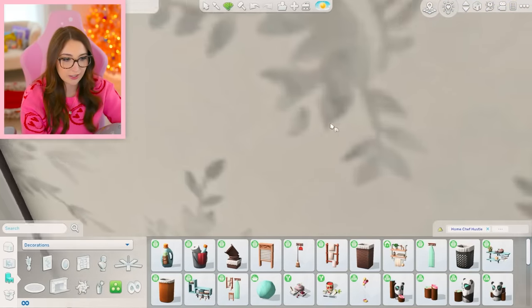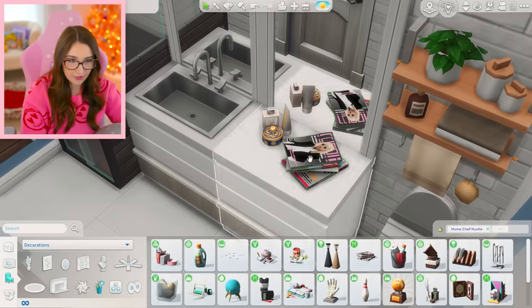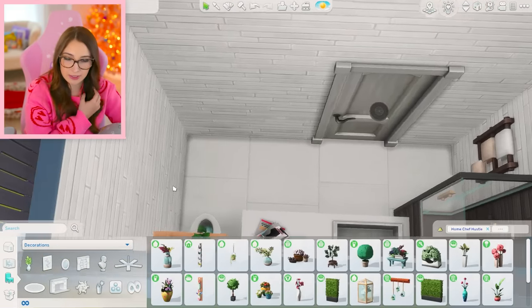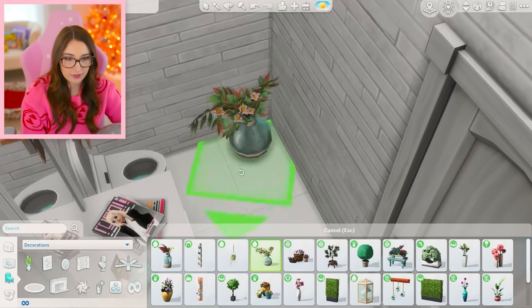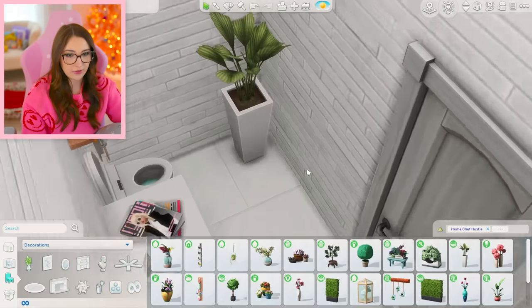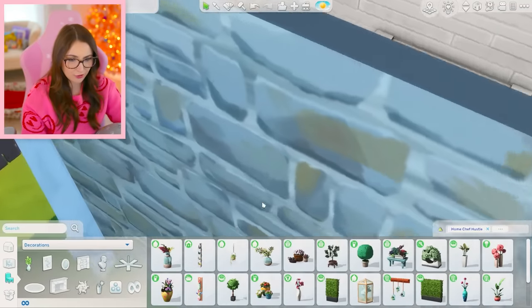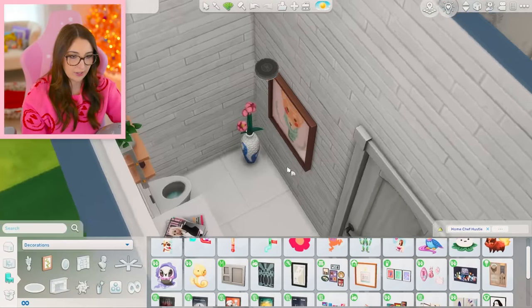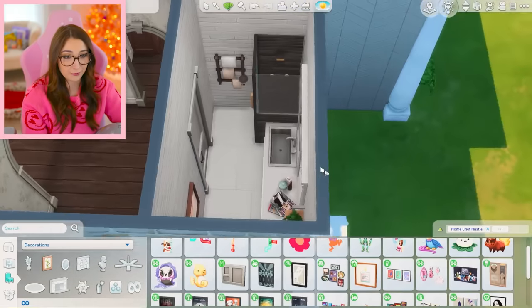Bathroom items — we could put this maybe on top of here. I always think that looks pretty. What can go on the counter? Nothing for bathrooms? There's this — yeah, that's about it. I don't even see any towels besides like a couple of these. Not looking good. You know what? How about some magazines? And then on the other side, if I can fit a plant there — can you sit on the toilet with this thing there? Why are they all so big? Even that is a bit large. This could work. Maybe just a painting. Man, it is rough for bathrooms.